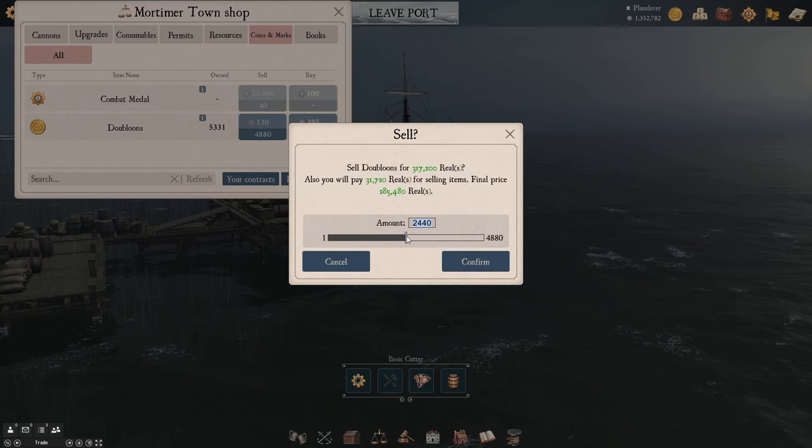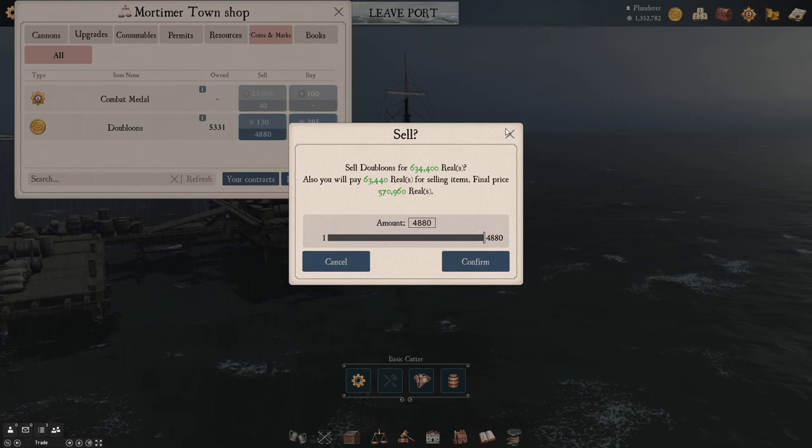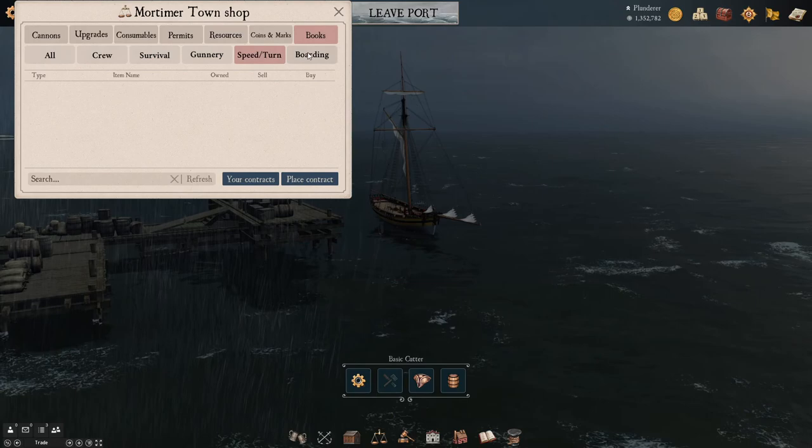Here are all your marks and doubloons. I usually try to sell doubloons when they're at the highest price, so you can get 500 grand without even trying — pretty nice. Books actually help give you bonuses depending on what ship they're for: crew survivability, gunnery, speed, turn, and boarding.